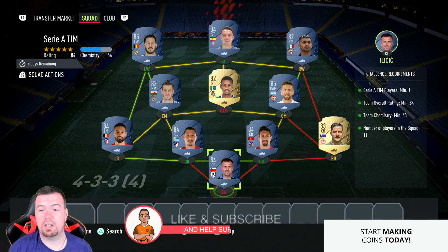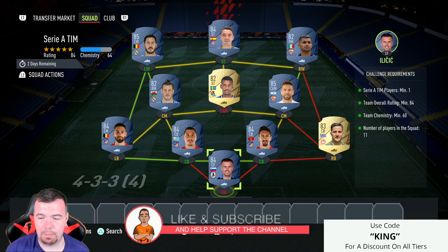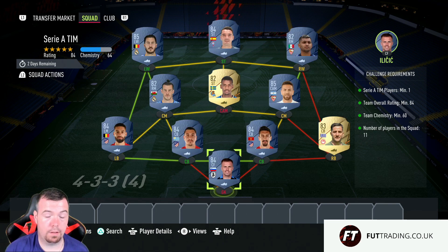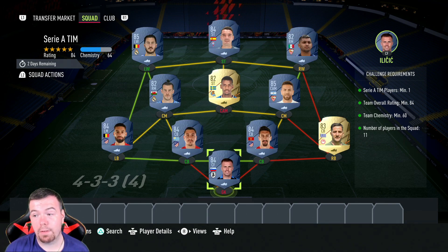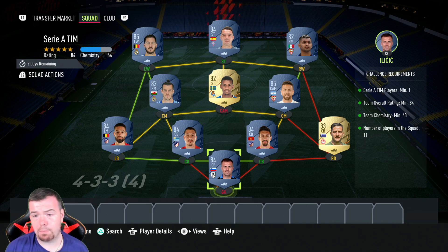For the Serie A SBC requirement, you need one Serie A player. Iličić is the cheapest 84-rated option, so you can throw in any 84-rated Serie A player. Team rating is 84 with Smackman 84 — can't lower anyone else. Team chemistry is 63, no position change, loyalty, 11 players in squad. I've gone Spanish La Liga — easy peasy lemon squeezy. Manolas is the cheapest 83-rated player in the game.